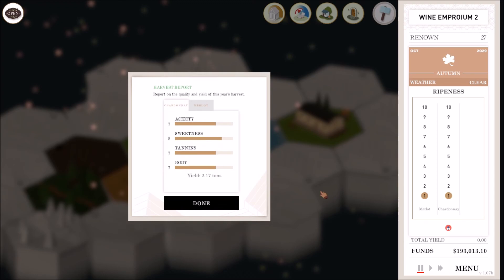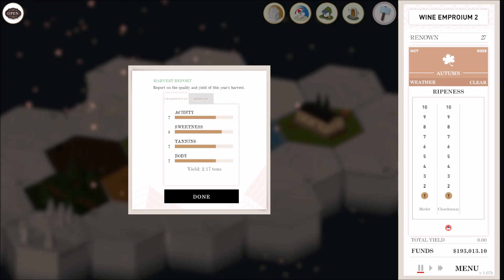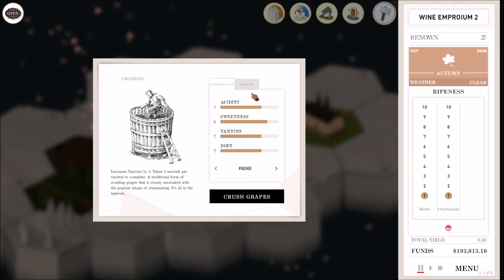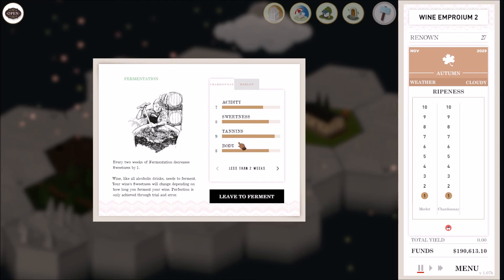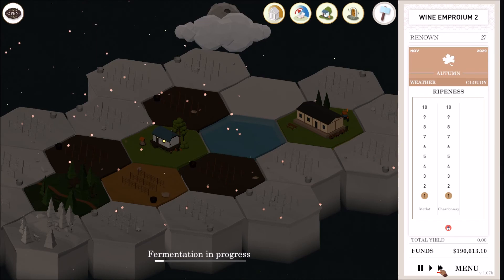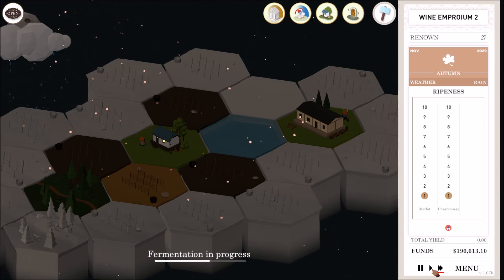Fruit flies — that's okay, fruit flies shouldn't actually hurt it too much. So 7-8-7-7 and 7-8-7-7. I think I want my Merlot at a straight six across the board and I want my Chardonnay at a 5-6-6-6. I don't really know how to mess with the body, but obviously this is going to be fine because I can't really do anything about that body stuff. Maybe when you upgrade later you get to have more say about the body. So if I want my Chardonnay to be at a 5-6-6-6, I need to decrease my sweetness by two.